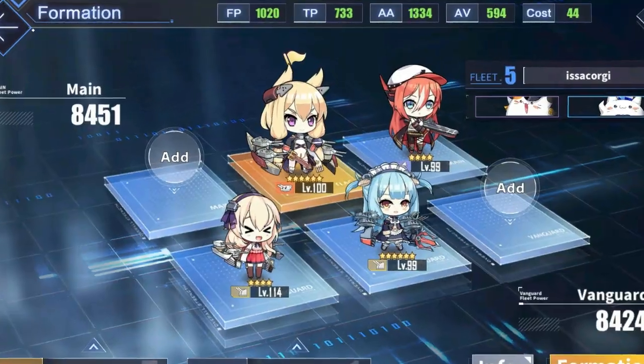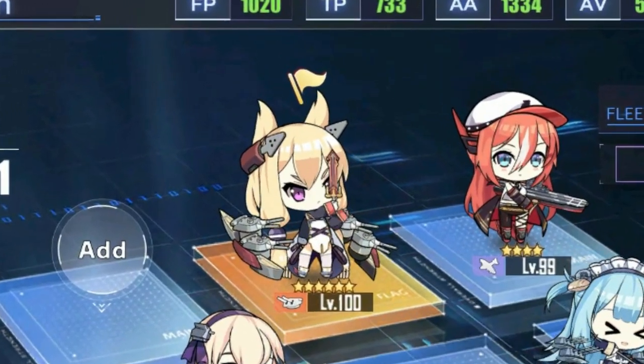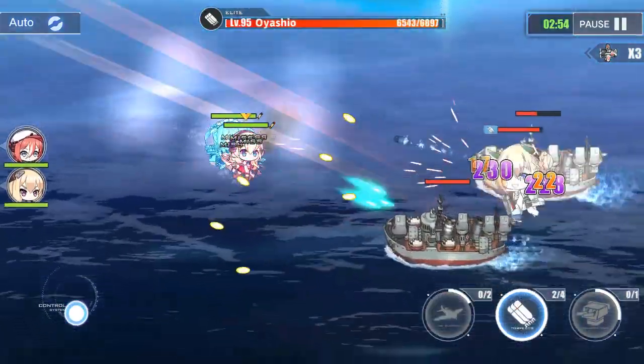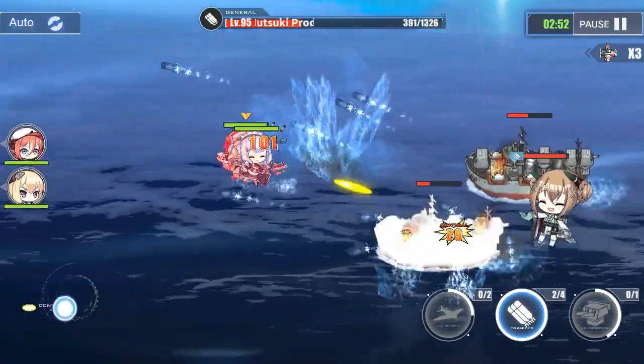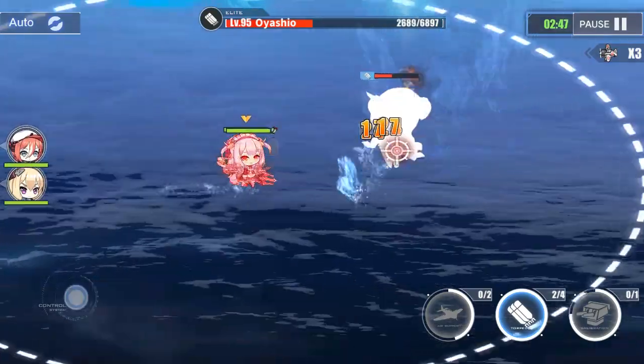A great warrior like her must have an Achilles' heel. Warspite's weakness is that it takes ages to turn her turrets. You may ask how anyone can play on this ship if it's so difficult for her to aim her guns.